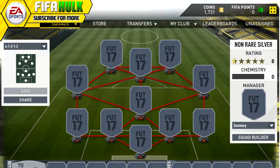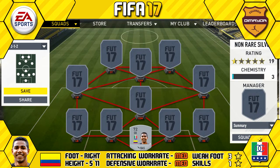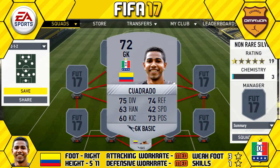Starting in goal we have Jose Cuadrado — 5'11" tall, medium/medium work rates, freestyle weak foot, and one star skill. His standout card stats are 75 diving, 74 reflexes, and 74 positioning.